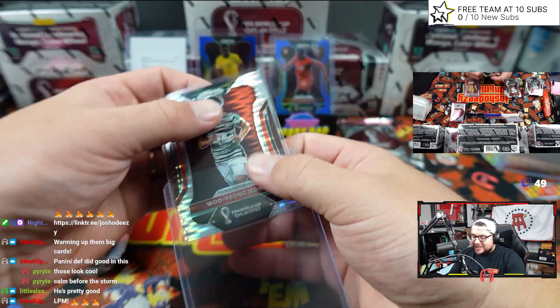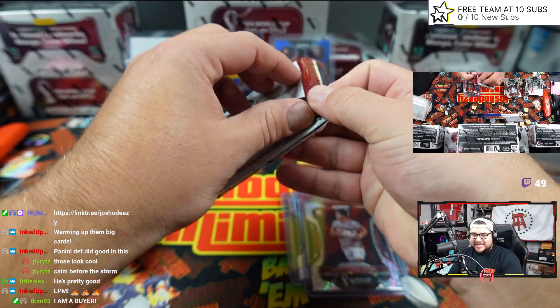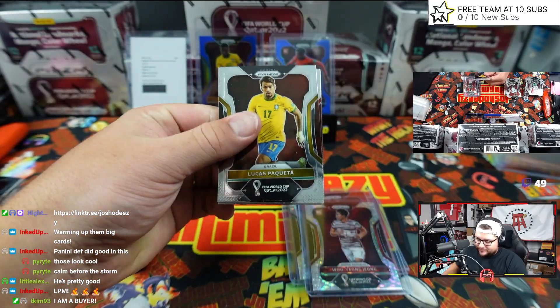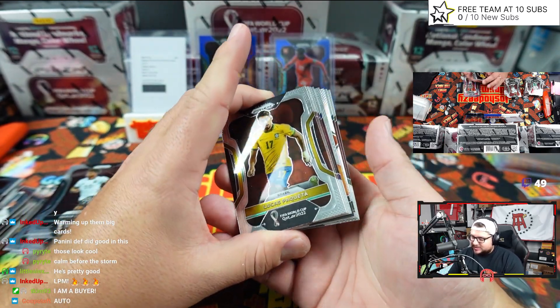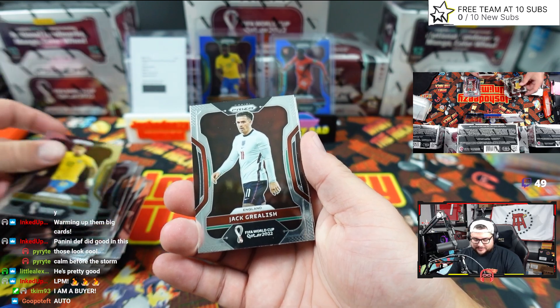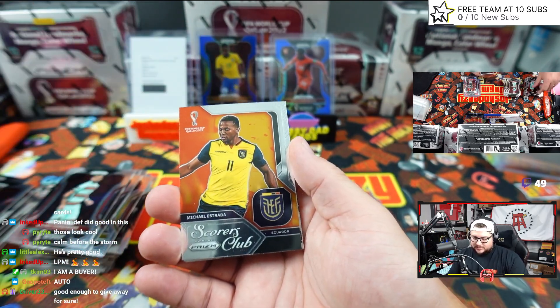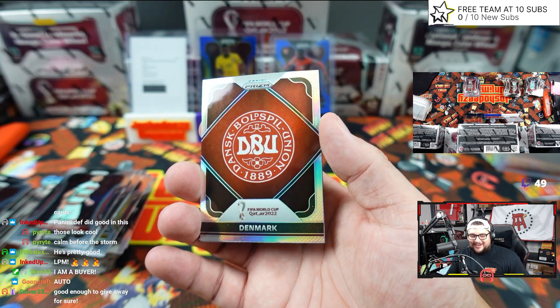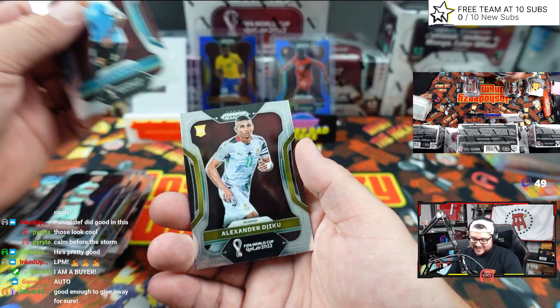Last pack coming in hot, the chat's hype, we're all hype. Let's go. Silver — I guess it could be auto, but doesn't look like auto. Scores Club into Denmark. Silver, Denmark.